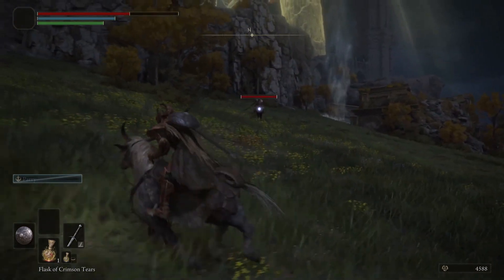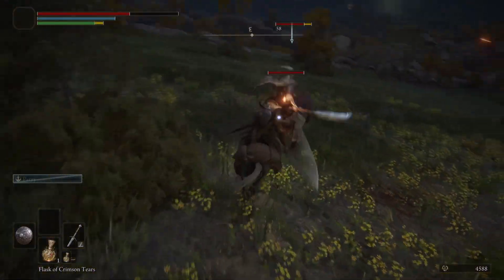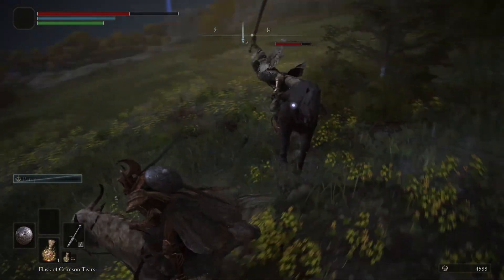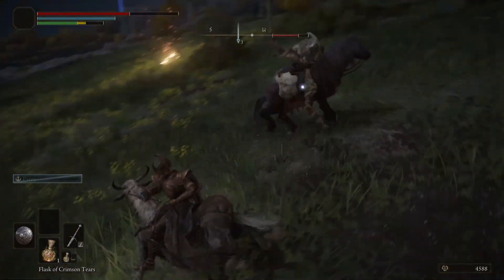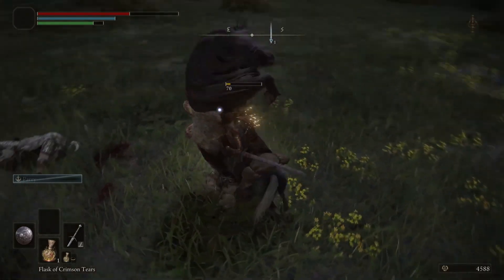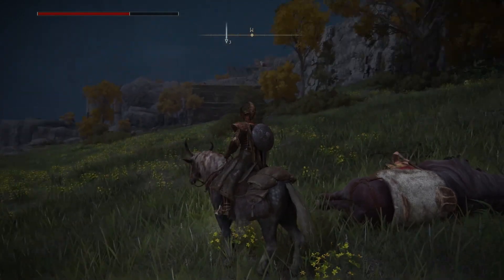Number twenty-three: spells cannot be used an infinite amount of times with no cost. You have FP, or focus points, in Elden Ring, so pay attention to your stats and the blue bar which is your FP. Number twenty-four: there are three bars at the top left of your screen — red is your health, blue is your FP or focus points, and green is your stamina bar. You are going to need stamina to use your combat rolls and swing your weapons, so pay attention to those bars.